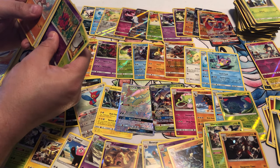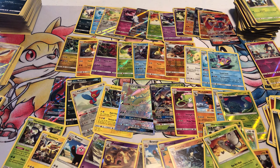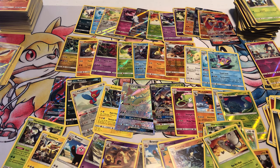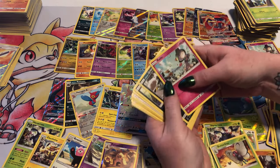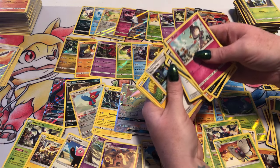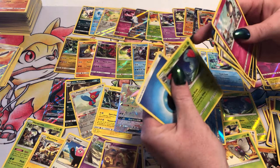Venipede and Butterfree. Here's my last pack. Ralts, Grimer, Sneasel, Crabrawler, Meowth, Bodybuilding Dumbbells, Sophocles, Electabuzz, Reverse Foil Bruxish, and a Tangrowth.